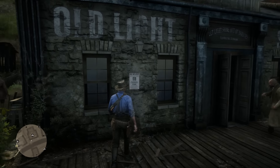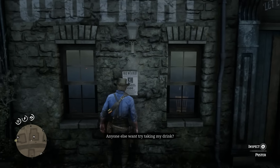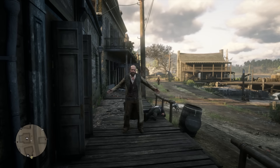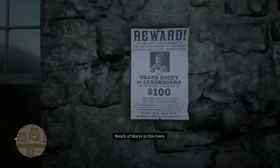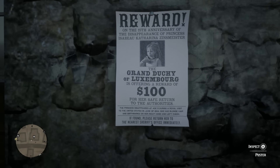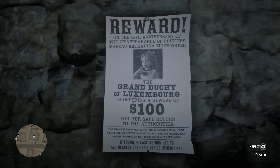So if you stumble into the city of Van Horn, on the outside of the saloon, there's actually a poster that you can interact with, and it's a poster for a missing person. This missing person happens to be Princess Isabeau Katharina Zinsmeister. Hopefully, I'm pronouncing that correctly.